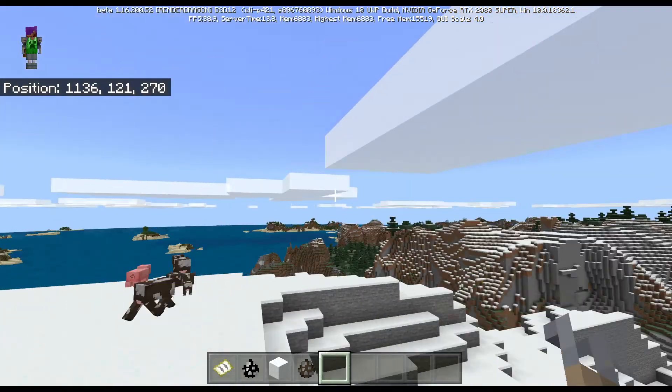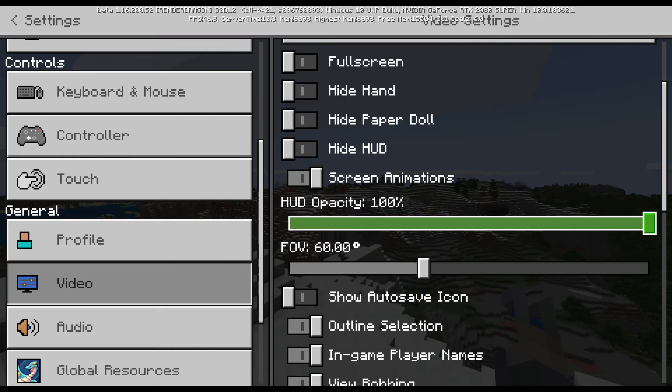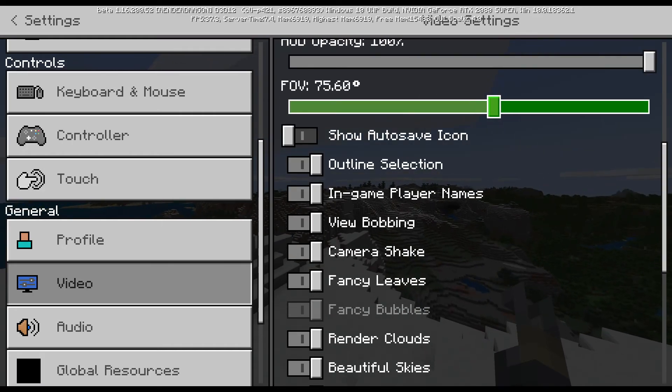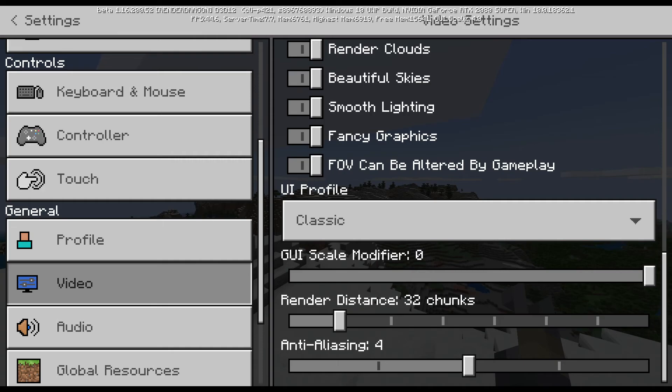I can't tell whether they actually changed the mountains or not. Let me check my settings because it's a bit too laggy. I'm going to put the render distance to 32 chunks for now so we can see a bit more without the lag.